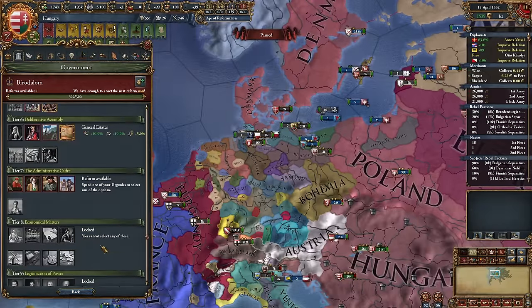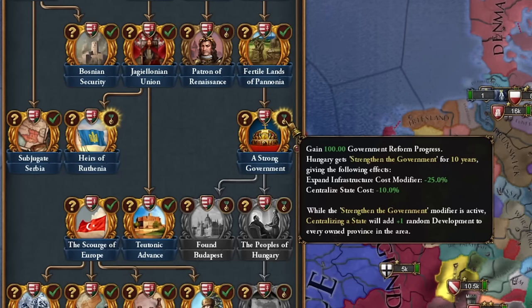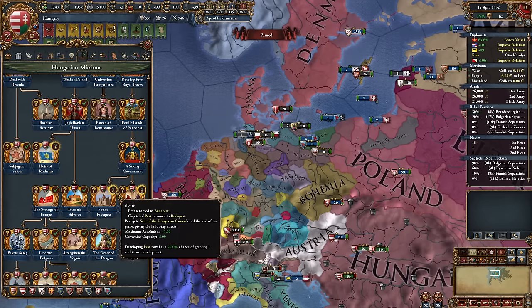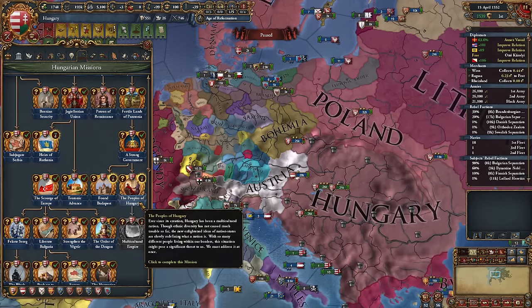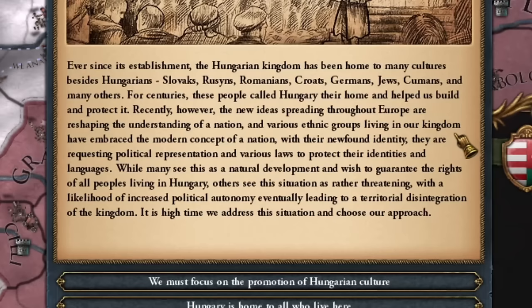Now I'm starting another round of conversions. Unfortunately, the Protestant league formed, although it probably won't be numerous. I also got an achievement — the hardest part was catching the opponent myself before they did. In 1552, I finally carried out the 7th government reform. It established a very strong Hungarian government, and it finally opened the way for my country's full development until the end. Pest was renamed to Budapest. The peoples of Hungary — ever since its establishment, the Hungarian Kingdom has been home to many cultures besides Hungarians: Slovaks, Rusyns, Romanians, Croats, Germans, Jews, Cumans, and many others.